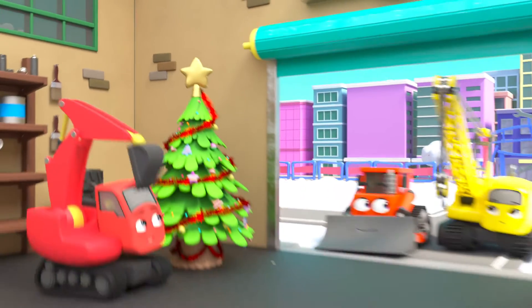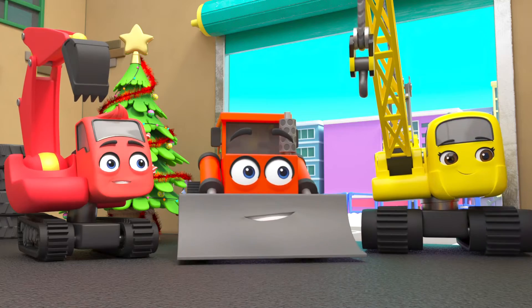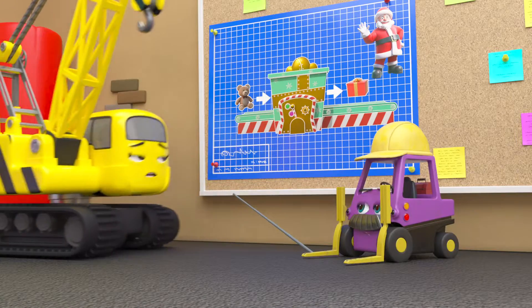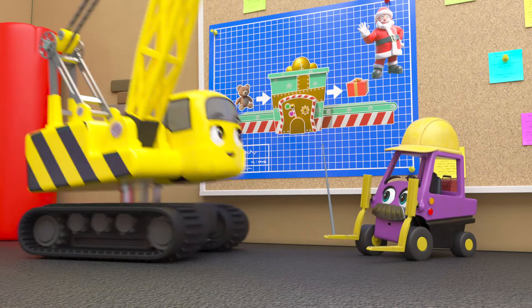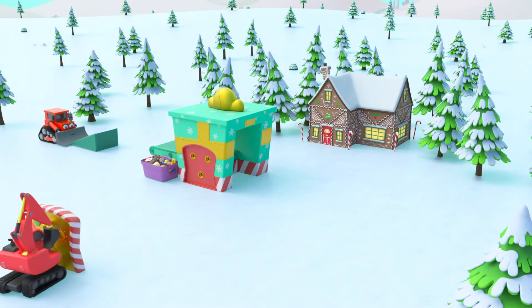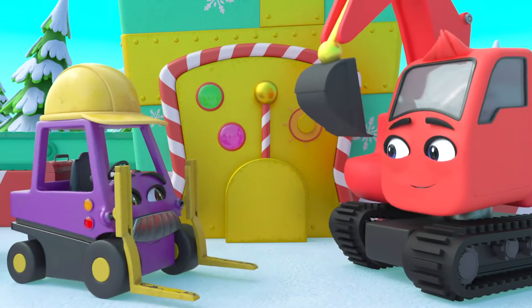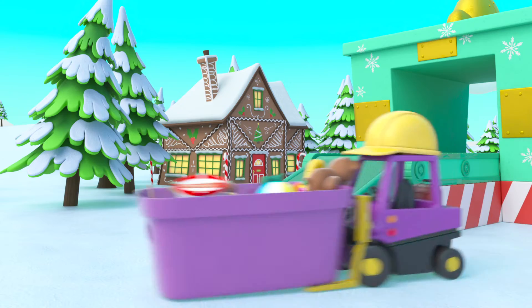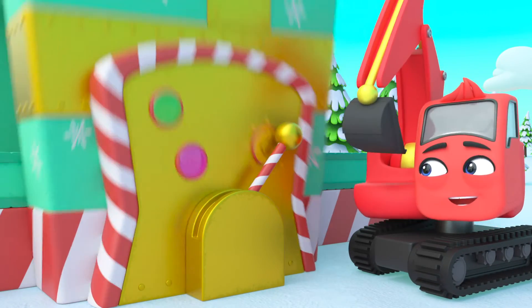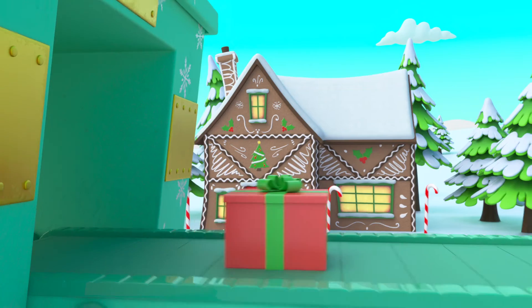It's Christmas time at Construction HQ and everyone is really excited. But first they have work to do — they need to build a present-wrapping machine for Santa. The presents go in here and come out here. Diggly and Daisy are so excited — they might even get to meet Santa. In no time at all the present-wrapping machine is almost finished. Now it's time to test it. Diggly pulls the lever and Mr Rubble puts the toy on the conveyor belt — out it comes all wrapped up.